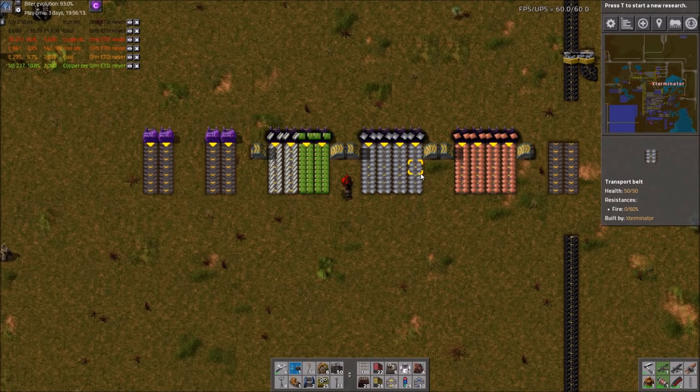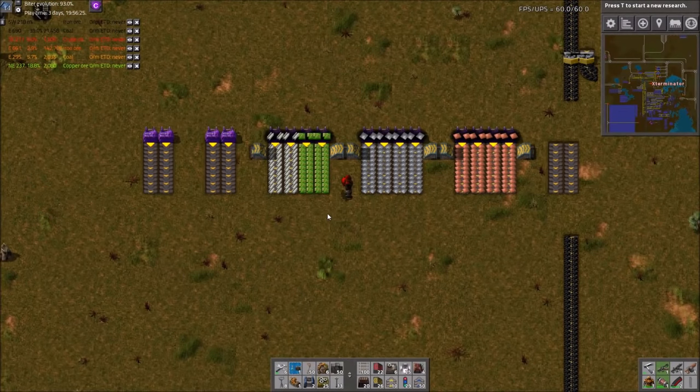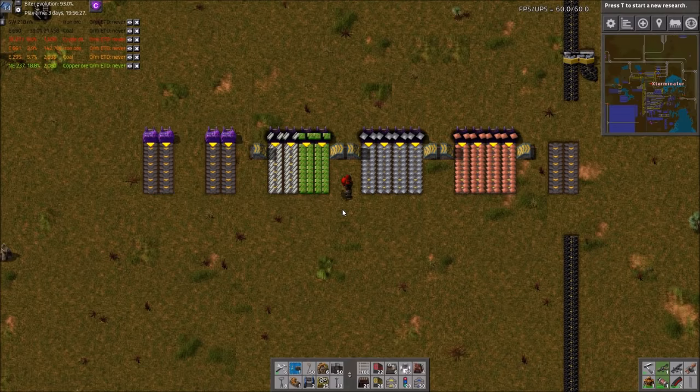I would say the bare minimum for a main bus system is iron, copper, steel, and green circuits — and then later on probably red circuits as well. The thought process behind what you should or should not put on a main bus is: anything that cannot easily be made on-site, you should put on the bus. Anything that you can easily make on-site, you probably don't want to put on the bus.